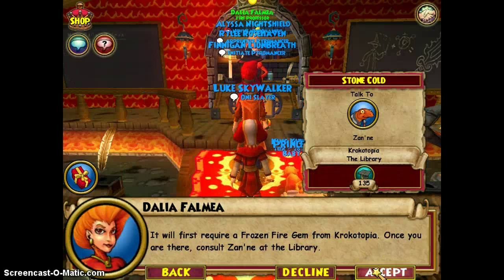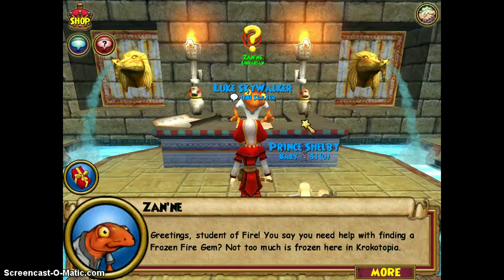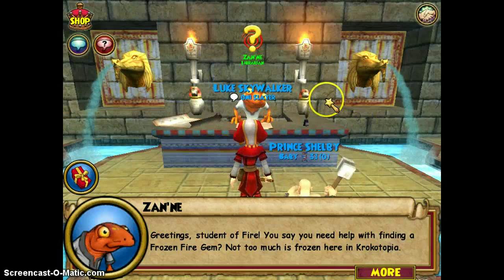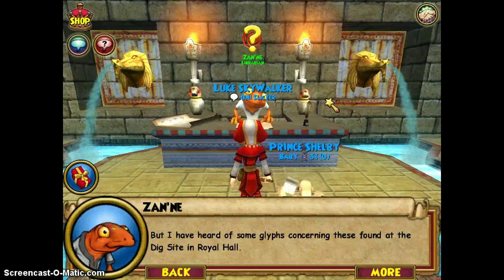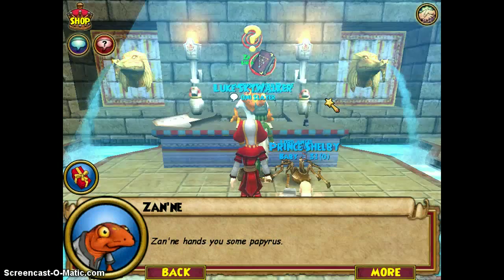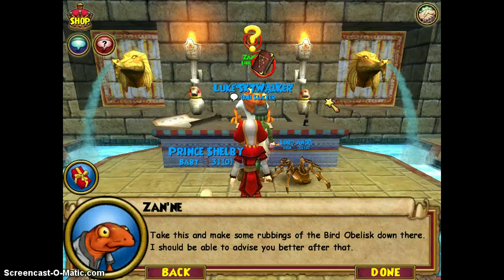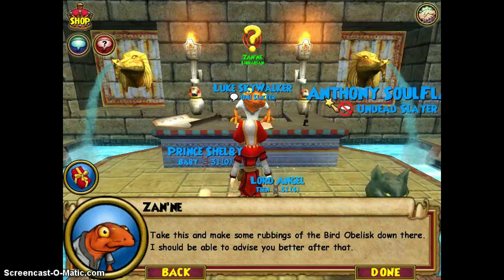It will first require a frozen fire gem from Krokotopia. Once you are there, consult Zanay at the library. Greetings, student of fire. You say you need help with finding a frozen fire gem? Not too much is frozen here in Krokotopia, but I have heard of some glyphs concerning these found at the dig site in Royal Hall. Zanay hands you some papyrus. Take this and make some rubbings of the bird obelisk down there. I should be able to advise you better after that.